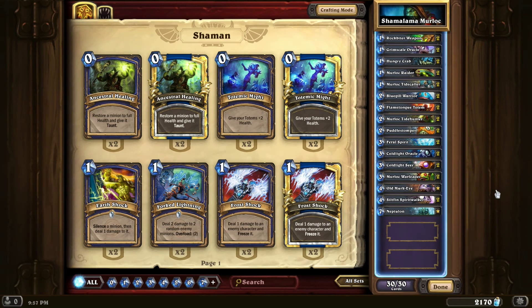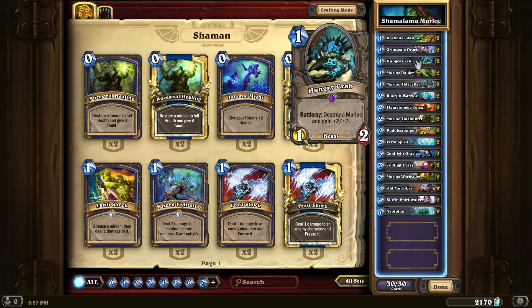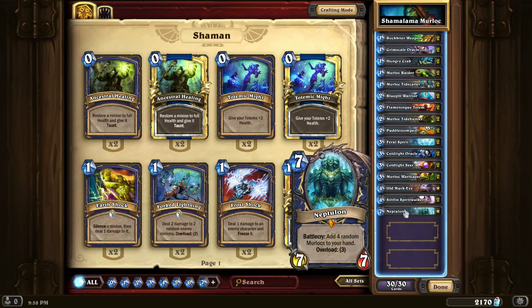Hello everyone, welcome back to Hearthstone. We're gonna try out my Shaman Murloc deck, which I like to call Shamalama Murloc. Rockbiter just to get us some removal to protect our little weak Murlocs. We got basically a ton of Murlocs and a bit of Murloc synergy cards here, just in case like one of them's really low and weak.